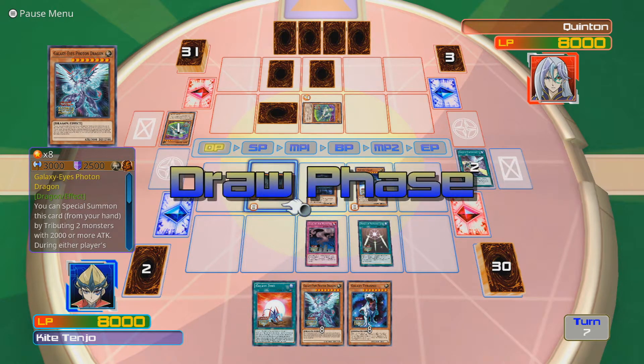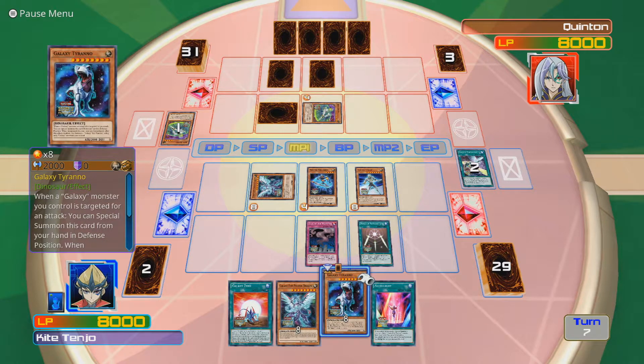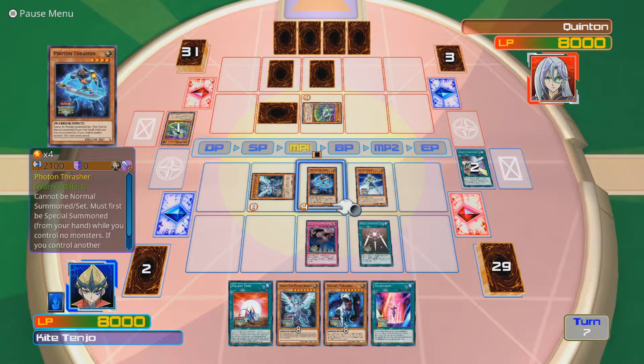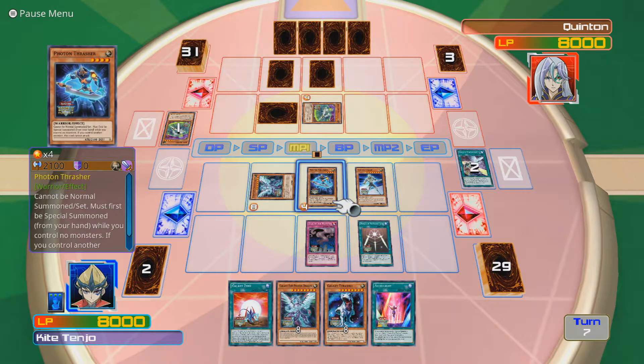Second turn on Swords of Revealing Light. We get Ace Light - a Cellite. If you control no monsters, you can special summon one level 4 or lower Photon or Galaxy Monster from your deck. You cannot normal summon or set the turn you activate this card - that's a bit situational. Galaxy Tyranno: when a Galaxy Monster you control is targeted for an attack - I need to get this targeted on something. The Knight's back up to 2800, which is actually really good for me.